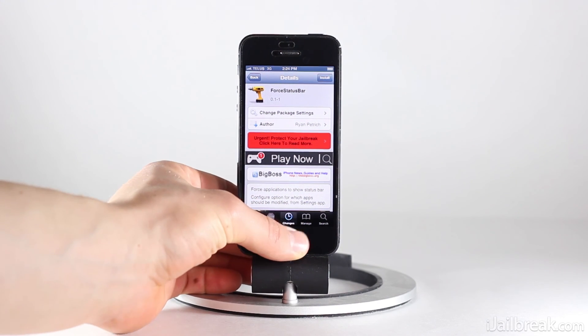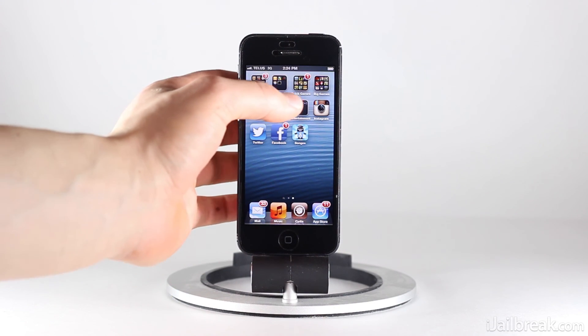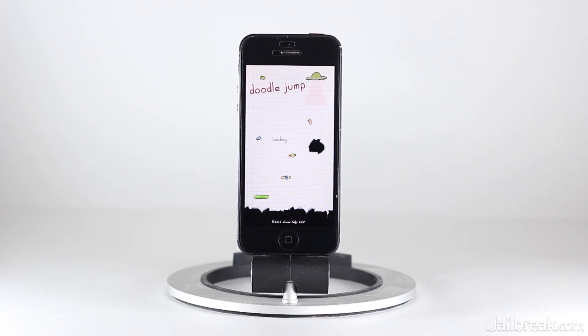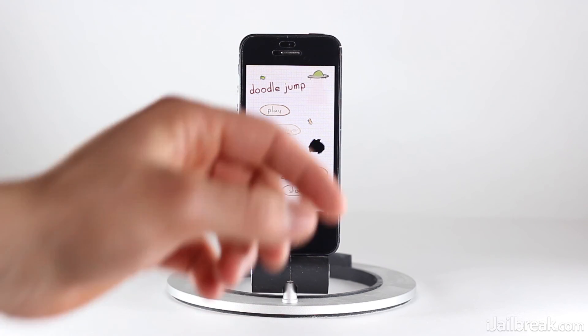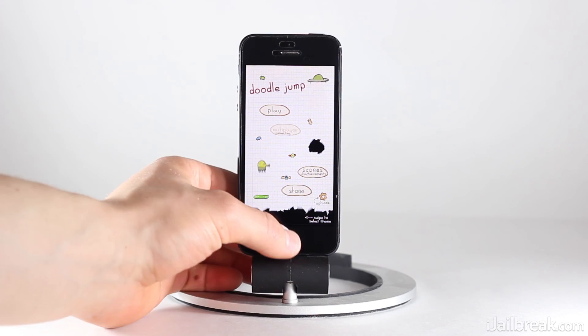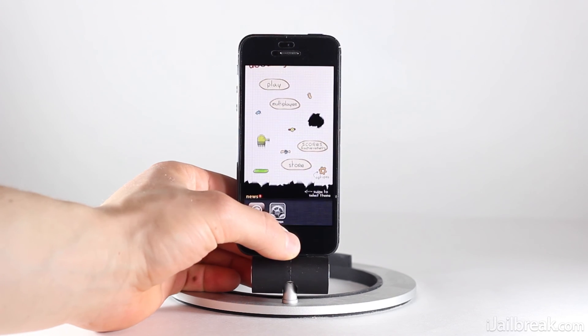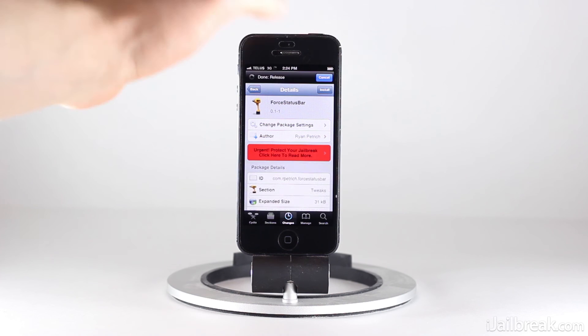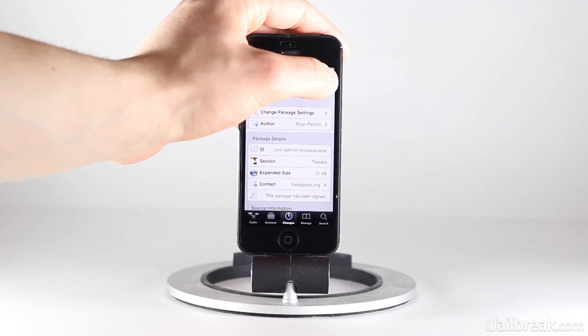So if you see here, I'm going to exit out of Cydia and I'll launch a game. Let's go to Doodle Jump for example. So we launched Doodle Jump — we see it takes up the full screen and no status bar is showing. Now what we're going to do is launch Cydia again and install Force Status Bar and we'll watch what happens.